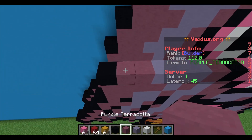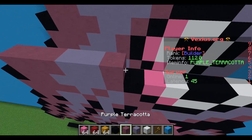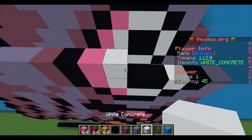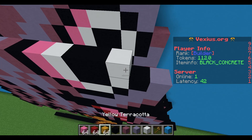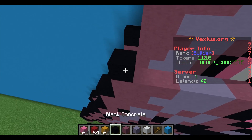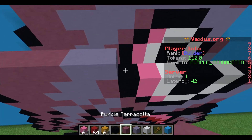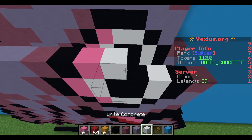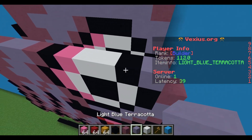Next layer: airspace, three purple terracotta, two light blue terracotta, a purple terracotta, black concrete, pink concrete, white concrete, two black concrete, a white concrete, black concrete, and then a purple terracotta. Following layer: black concrete, three purple terracotta, two light blue terracotta, a purple terracotta, black concrete, pink concrete, two white concrete, black concrete, and then a light blue terracotta.